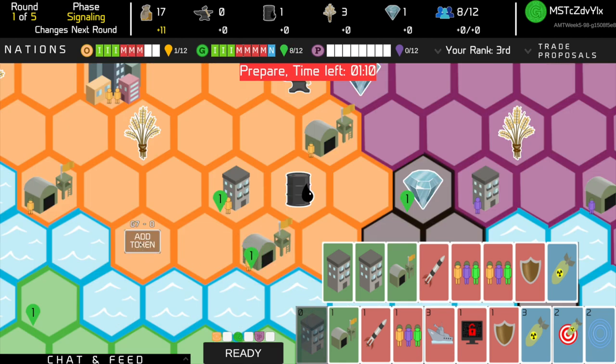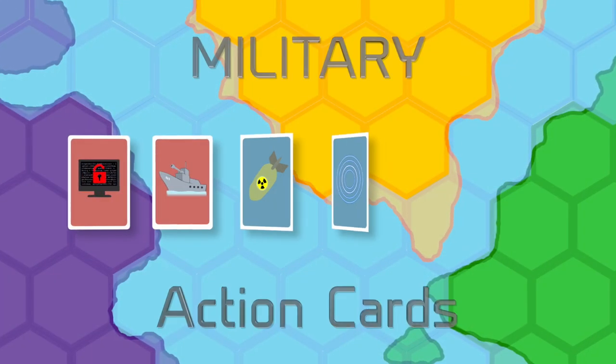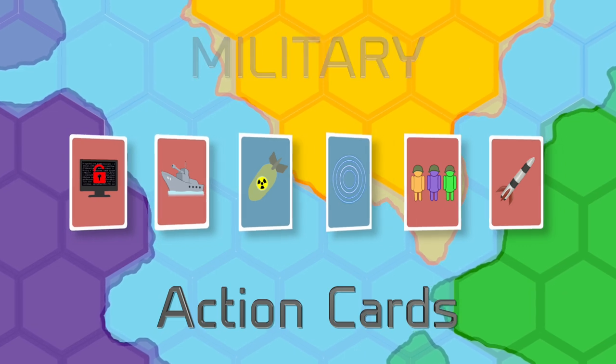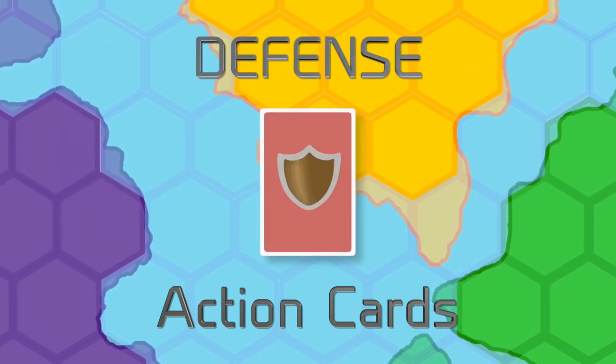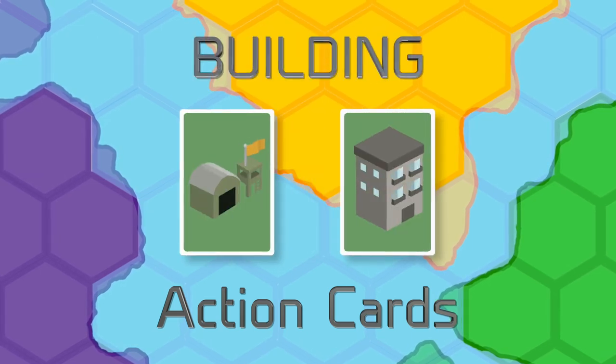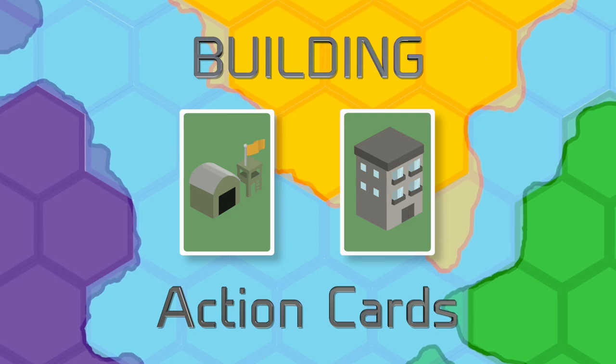Each player will have a different set of action cards. There are three types of actions you can take: launch nuclear, cyber, and missile attacks and invasions; fortify your territory and reduce the chances of an invasion; and building – build bases, towns, and cities to increase your population and ability to attack others.